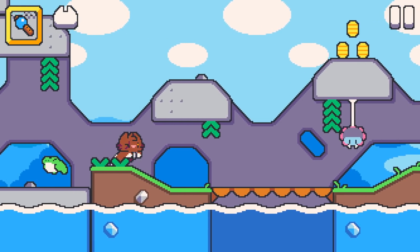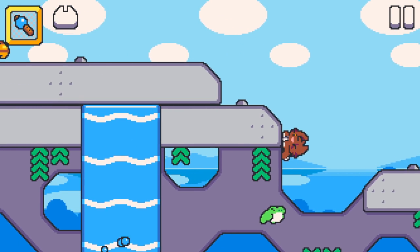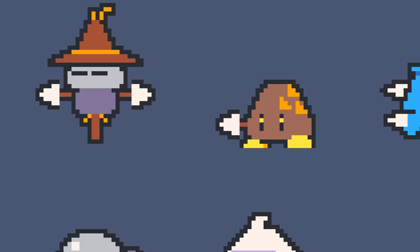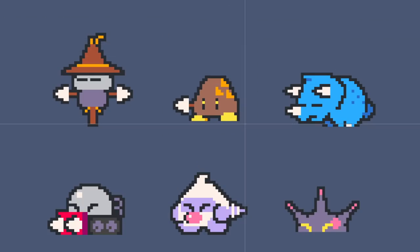Many players seemed to enjoy this new attack ability of Macmeow, so I kept it in the game by assigning the same ability to another cat named Olly. The introduction of spiked enemies was also a perfect way to counterbalance this new ability, otherwise the game would have been as easy as drinking a cup of tea.